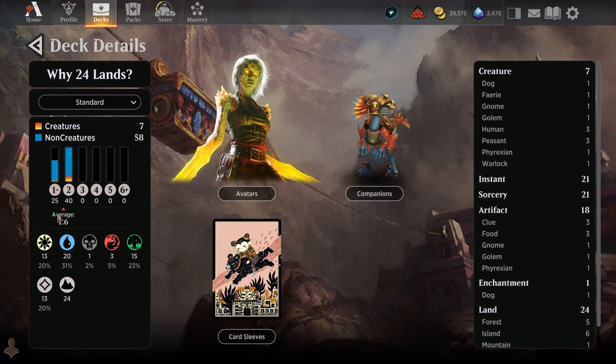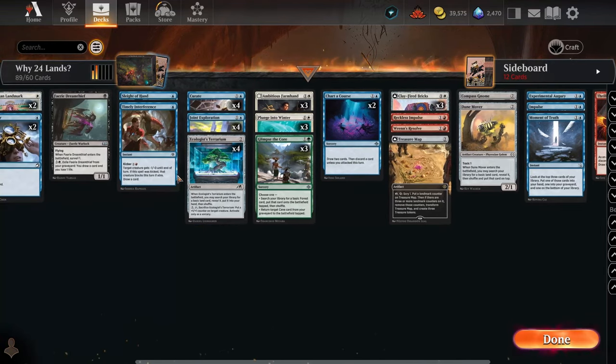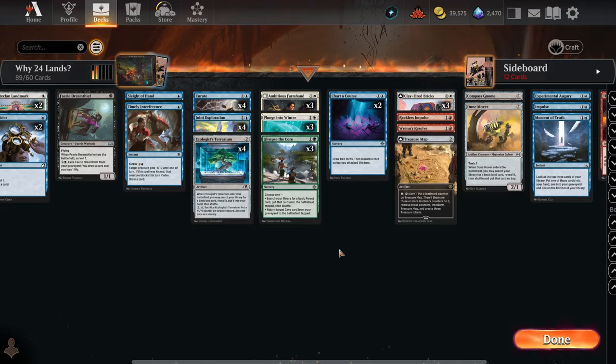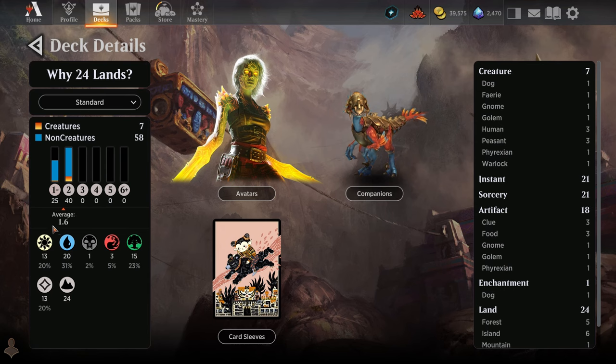The reason why 24 lands is the default is because of your mana curve. The mana curve is the number of cards calculated based on their mana cost, and that tells you how many lands you need in order to cast those spells. When the average mana cost is closer to three or above, or if you have a lot of cards costing more than three, then 24 lands works pretty well. If you go below that, you want fewer lands so you don't get mana flooded.